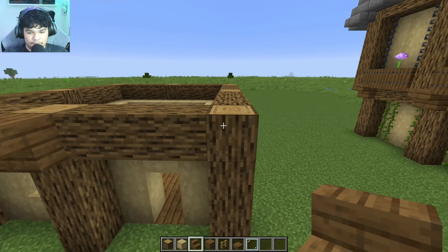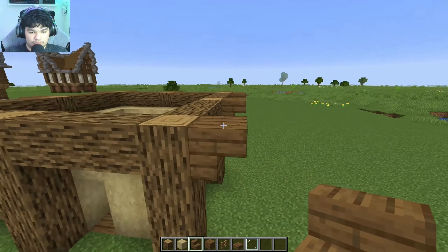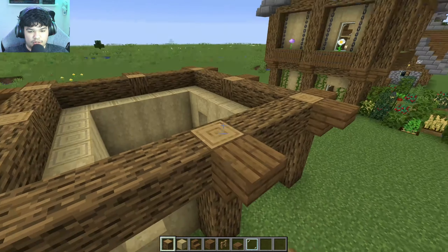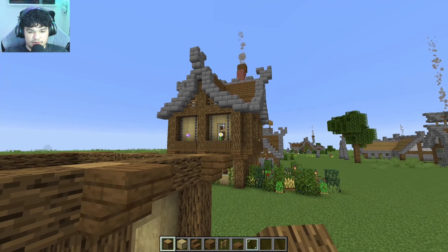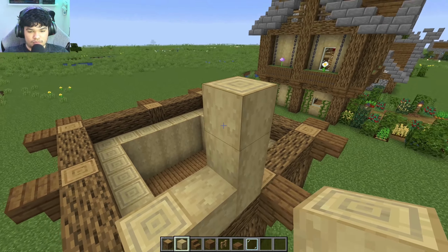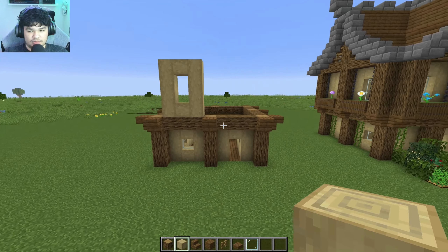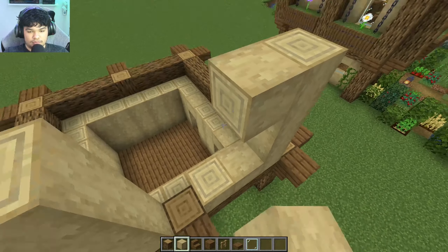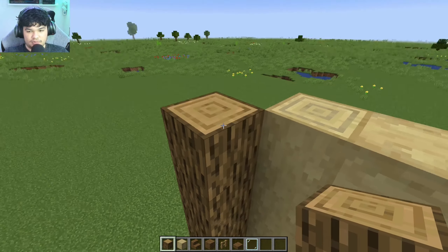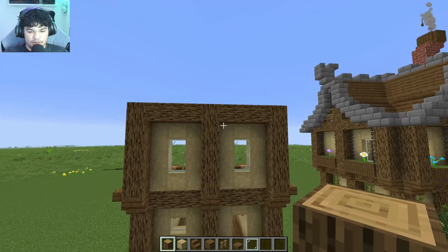The next part is the stairs. Put spruce stairs — it's better, but you can use oak if you want. You have to copy this again on top, but instead of only one, there's gonna be two. So what I recommend first is doing this — instead of putting one block there, make it one more block higher. Then put some windows and fill it up with logs surrounding it. So three wide and five up for the second floor.